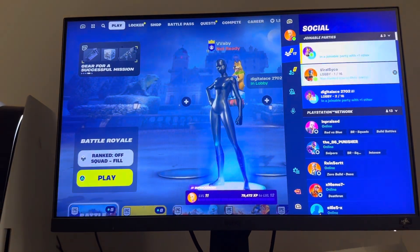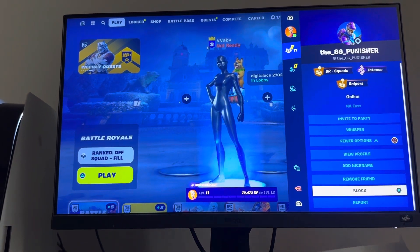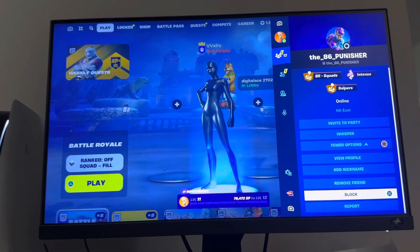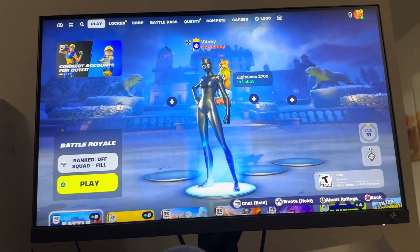You guys can do this by clicking on someone's name in Fortnite, then selecting more options, and you can block them right there. It's that easy. Hope you guys enjoy this tutorial on how to block someone — peace.